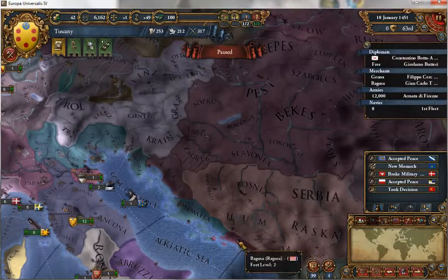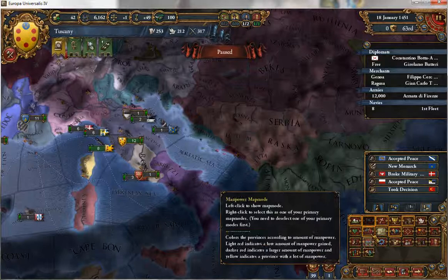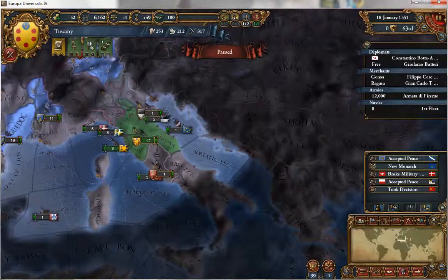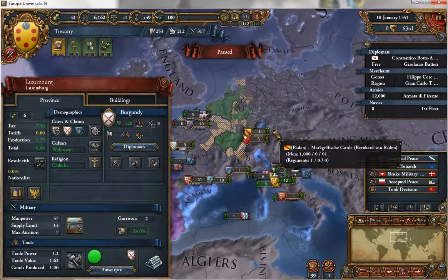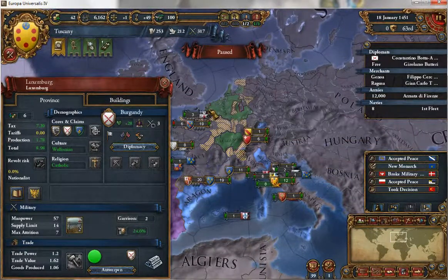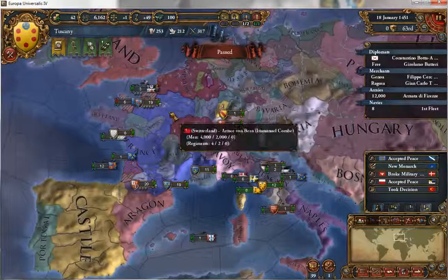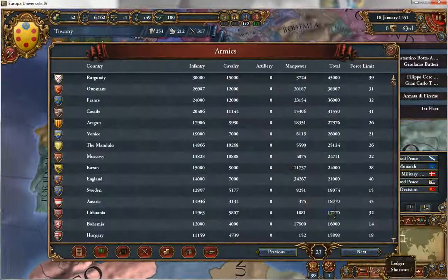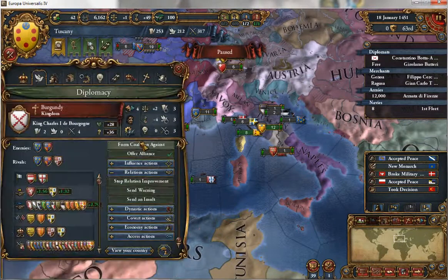Maybe I should take over Romagna — probably not the best thing I can do for myself right now. Burgundy has claims everywhere. I want Burgundy to retake some territory. It's going to be interesting — usually it's France who wins the power struggle between France and Burgundy, but at this point Burgundy has the largest army in the world. So I think I will ally with them — let's do that.